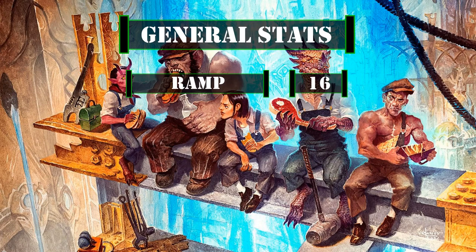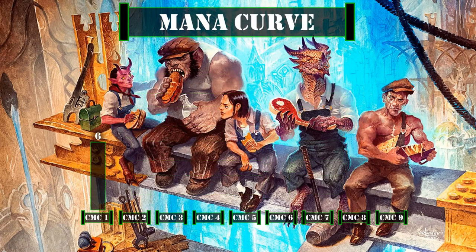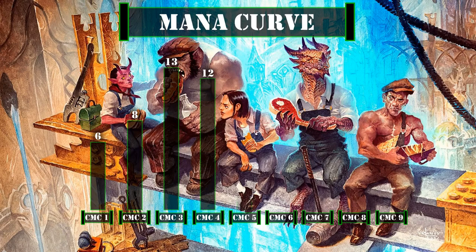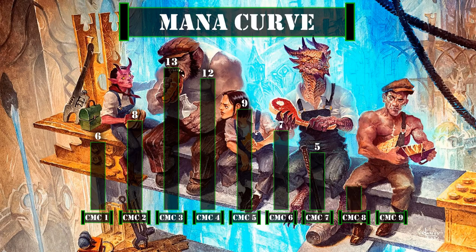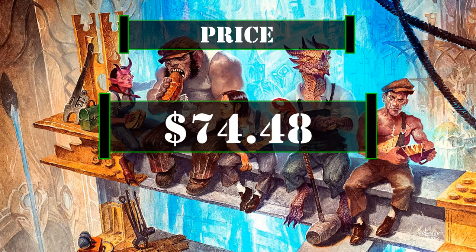For general deck stats, we have 16 ramp sources, 12 card draw sources, 12 targeted removal sources and 2 board wipes, our ramp being a bit higher than normal to allow us to hard cast our creatures or pay for our commander's tax more easily in the later game. Looking at our mana curve, we have 6 one-drops, 8 two-drops, 13 three-drops, 12 four-drops, 9 five-drops, 7 six-drops, 5 seven-drops, 2 eight-drops and 2 nine-drops, giving us a mid-to-late game curve that's actually much faster than it initially appears due to our high volume of early game ramp and ability to blitz out our creatures at a discount. The final price comes out to $74.48 after upgrades, not including tax and assuming the precon was purchased at $40, with pricing calculated using the cheapest listed marketplace price on TCG Player at the time of recording.